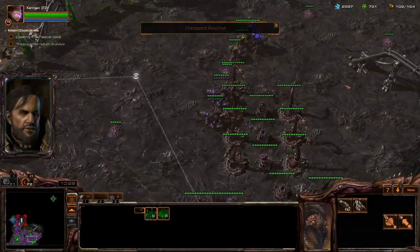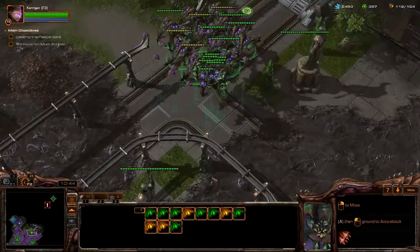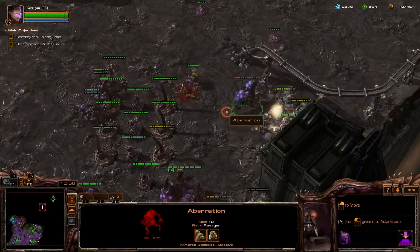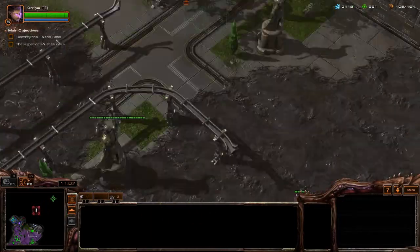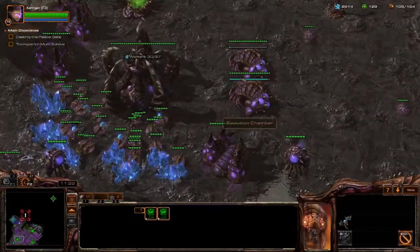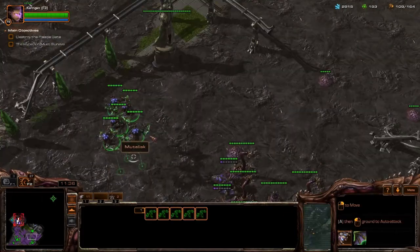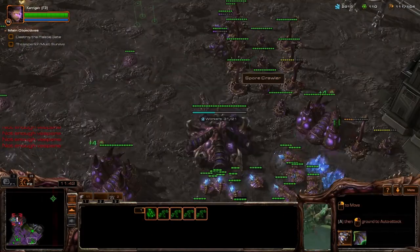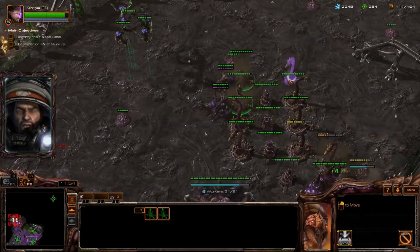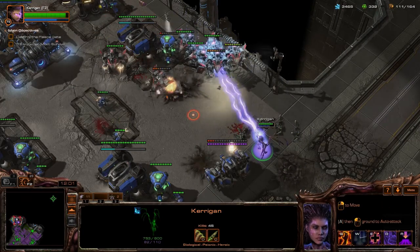One thing you're going to want to be careful of as you're flying around with Broodlords is that both the Thor and the turrets are really effective against them. They do a lot of damage to the Broodlords as if they were Mutalisks, and the anti-air turrets do splash damage — again doing a ton of damage to the Broodlords. So you need to be really careful and not let the Broodlords be unattended. Keep them under control, make sure they're not taking a bunch of damage, and when you feel comfortable, get Kerrigan over there with the Broodlords so she can heal them.